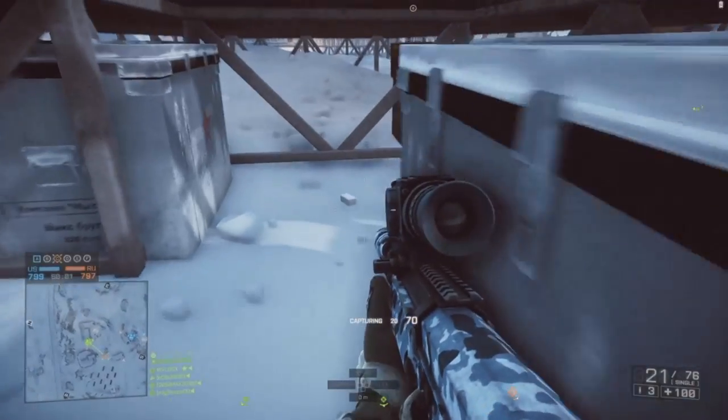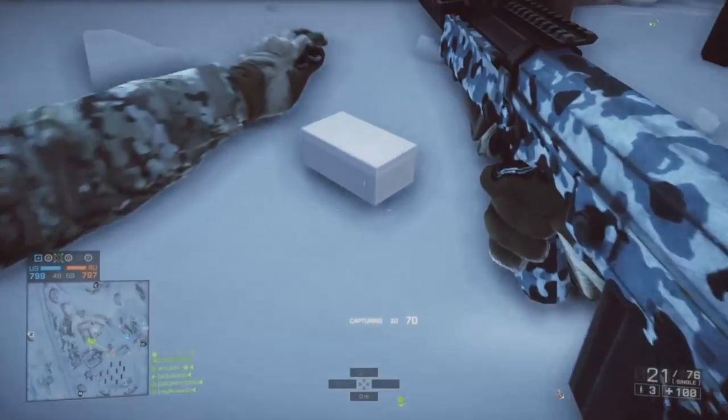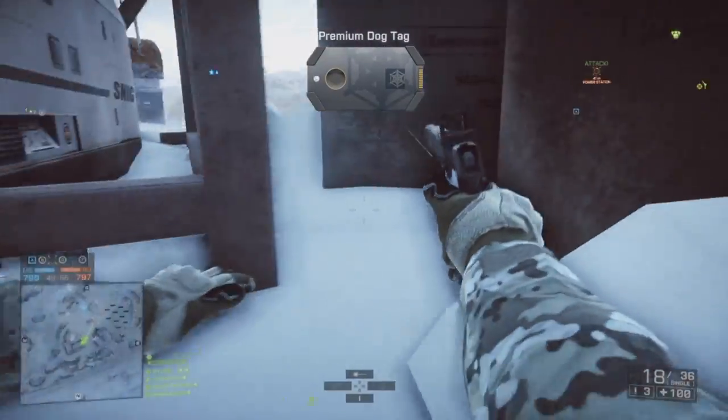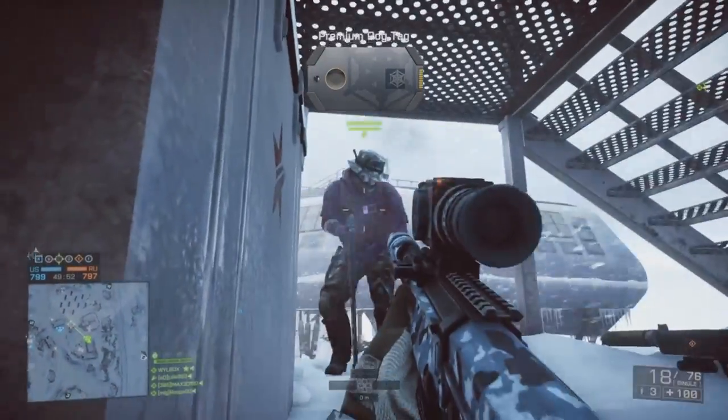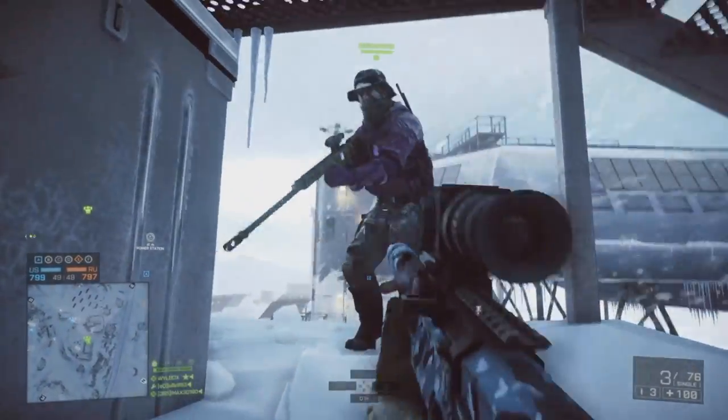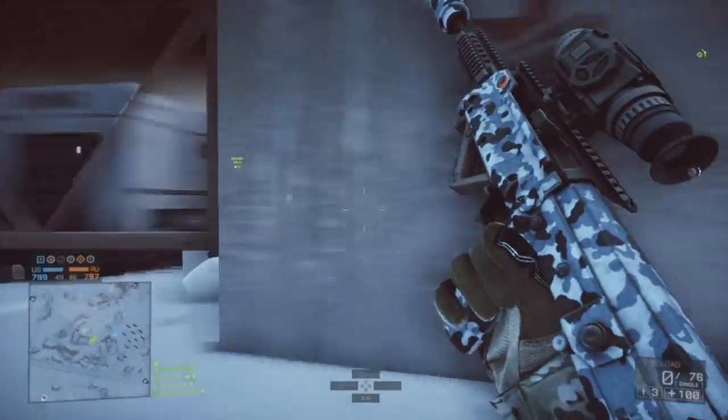Once you've got one of these boxes, what you need to do is knife it. If the tags are inside, you'll see the small tags on the floor underneath where you've just knifed the box. If you push E to interact on the keyboard, or whatever the button is on console, then you will get that dog tag and you get to keep it.